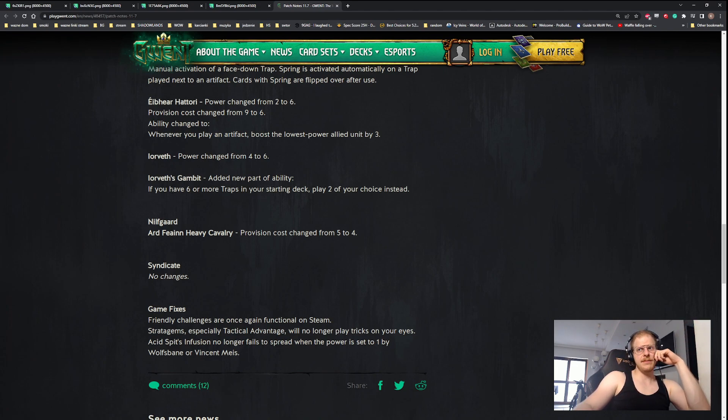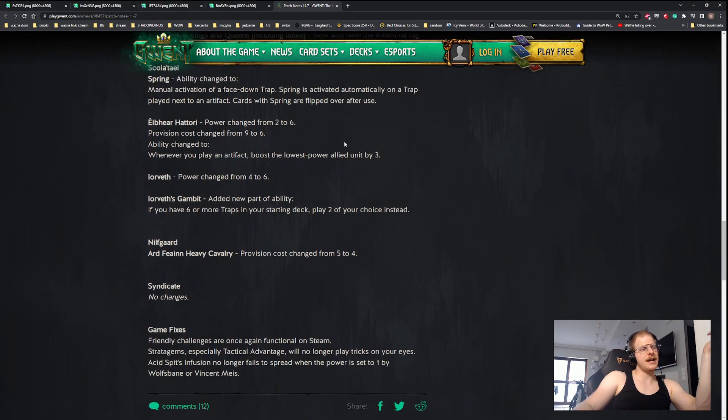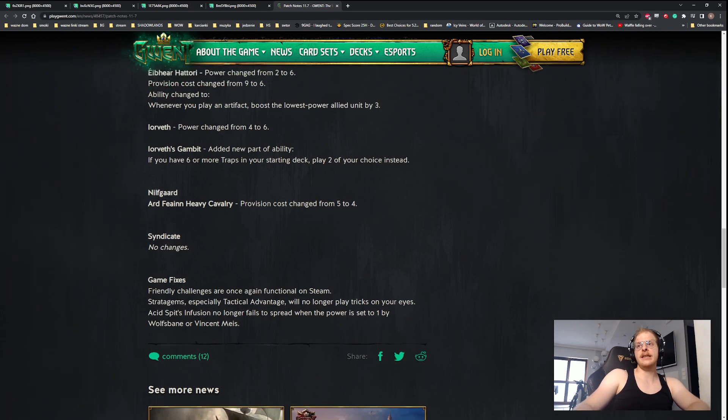I'm not sure if you play Your Red Gambit anyway - the new card that draws your elf and trap is probably better, and with the Spring change the Gambit is awkward since you have to play it between units and it's expensive. Heavy Cavalry: provision cost change from five to four - that card wasn't seeing play, but with the cool soldier additions in this expansion it might get a boost. Tactical Adventure Advantage will be gone now. That's it for the changes! I'm looking forward to it. I'll stream later today to build some new decks - check the channel. Thanks very much for watching, see you next time!